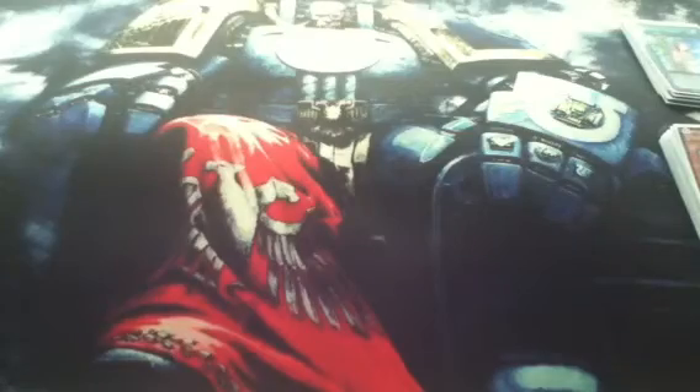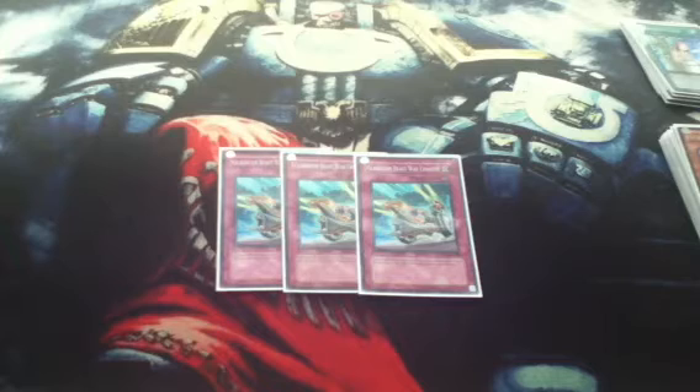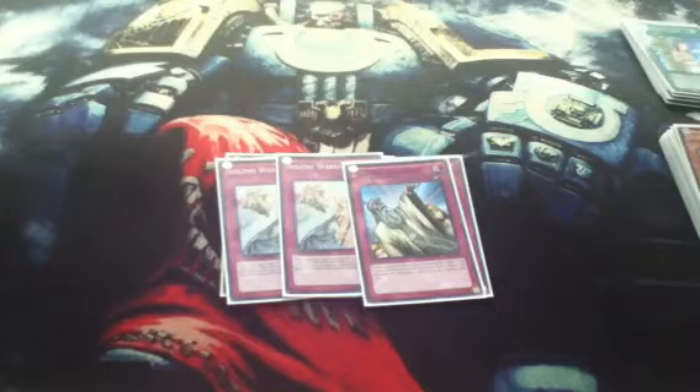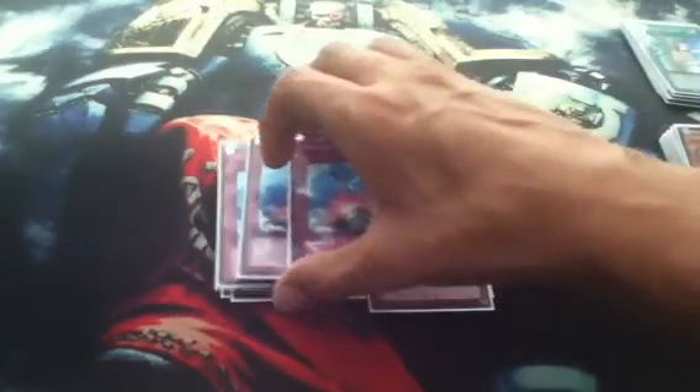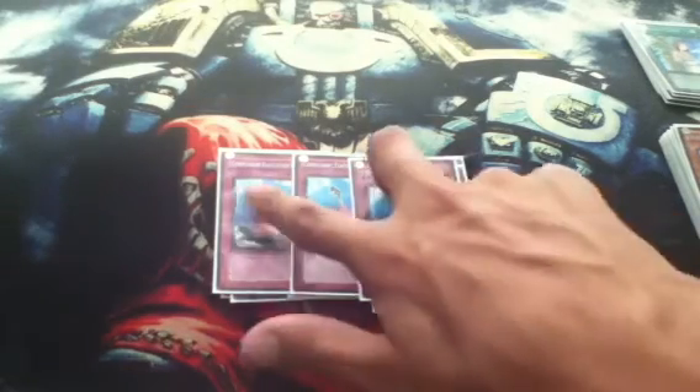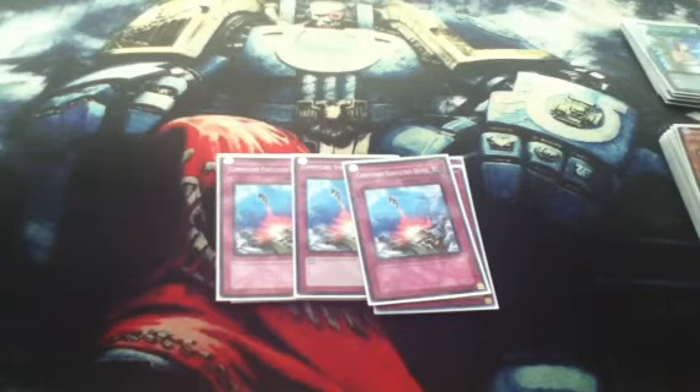For the traps, we have three Gladiator Beast War Chariot. If you control a face-up Gladiator Beast, you can negate an effect monster's effect and destroy it anywhere — in the grave, in the hand, anything like that. Then we run the Solemn Brigade: two Solemn Warning and Solemn Judgment. It's more about control in this deck, so you want to negate summons. Next we have three Compulsory Evacuation Device. If they have a big monster that's in the way, you can Compulse it and get rid of it. An option might be taking these out for Dimensional Prison — it's all based on preference, but with Inzectors not going to be seeing much play at all, Compulsory Evacuation Device is not going to be as good as Dimensional Prison.